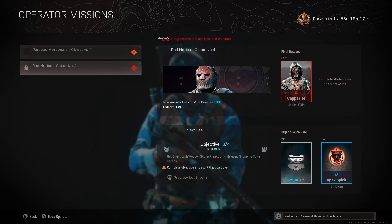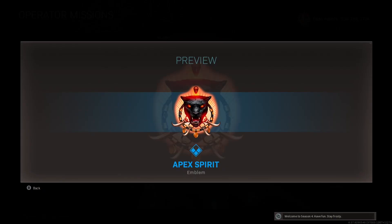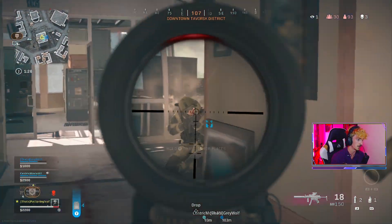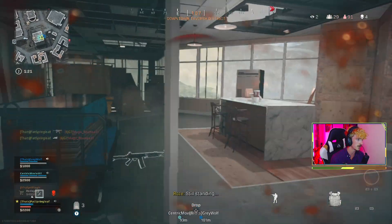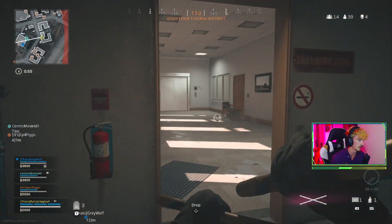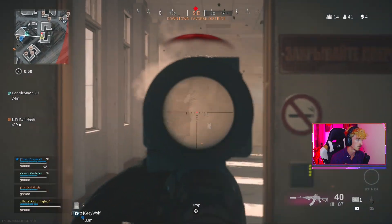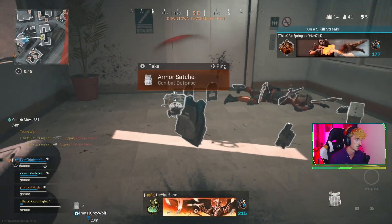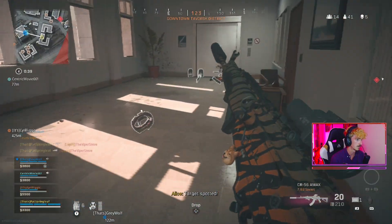Objective 3 is to get 5 kills with weapon scorestreaks all whilst using stopping power rounds. We get 2500 XP and the Apex Spirit emblem. For Cold War Multiplayer this means things like the combat bow or the war machine — very doable in one game. On Warzone, stopping power rounds are much rarer in Battle Royale at the moment, so Plunder is our best bet, especially because we can choose the field upgrade before we go into the game so we're guaranteed stopping power rounds. You can do this in one game of Plunder very easily — just fly straight into a hotspot area like Storage Town, get your stopping power rounds on, and get to work.